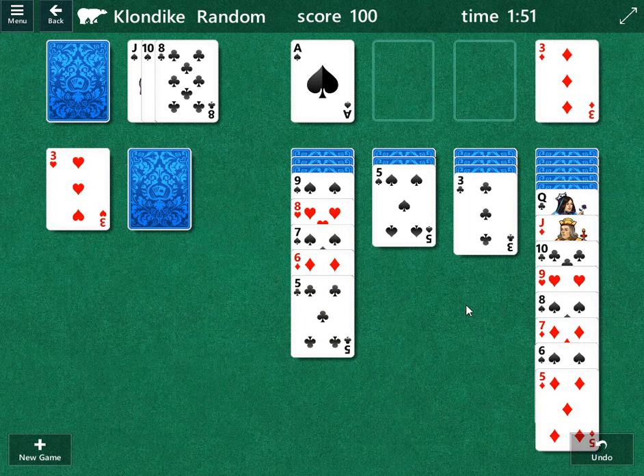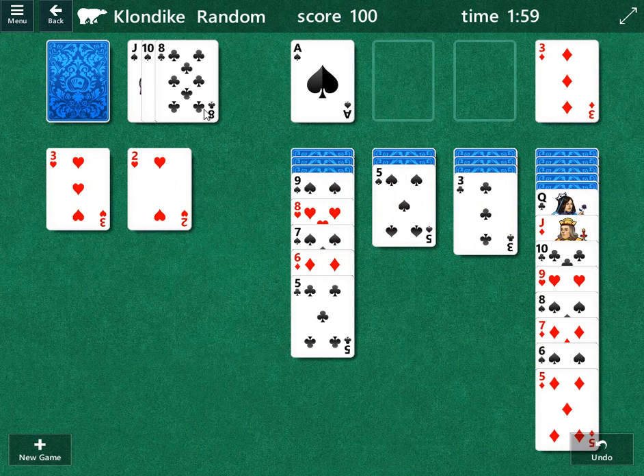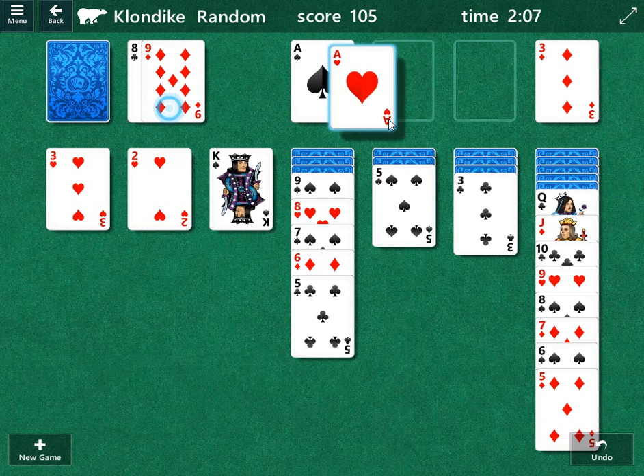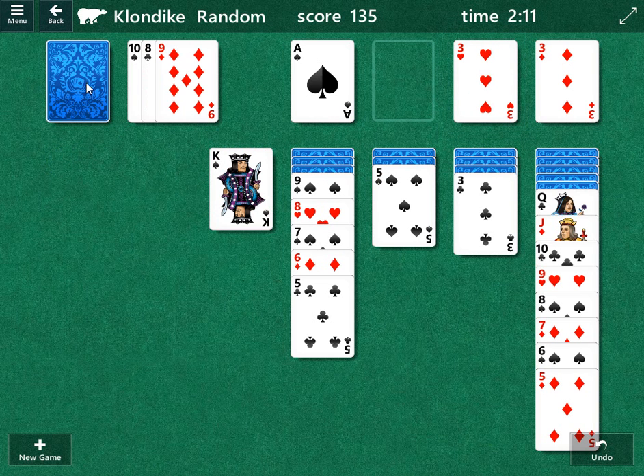We're going to play the eight of spades here, which will open up that column. We can move this if we need to — not going to move it yet, but if we needed it for a king we would. We got this king down here, and we got this ace, and now we can move these two hearts up. That worked out really good in that situation — sometimes it doesn't, but in this case it did.